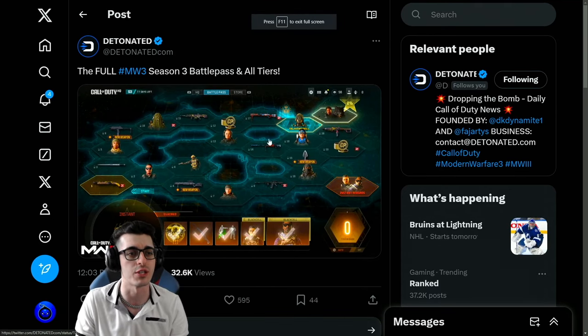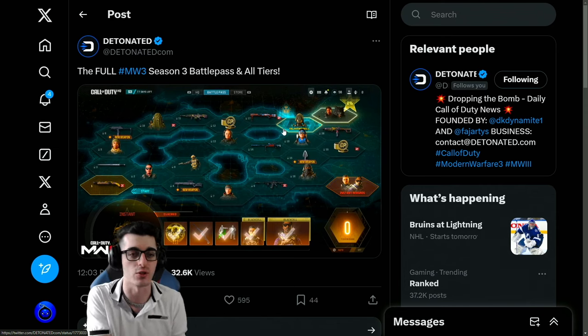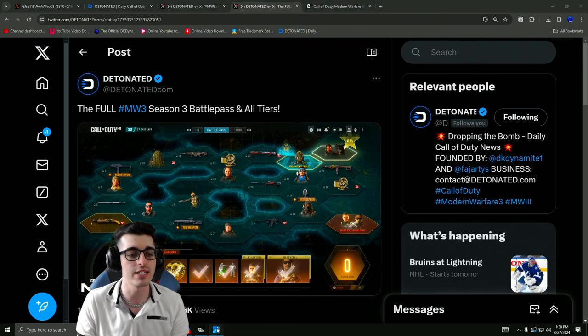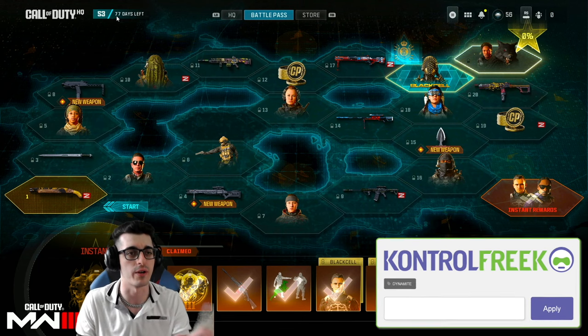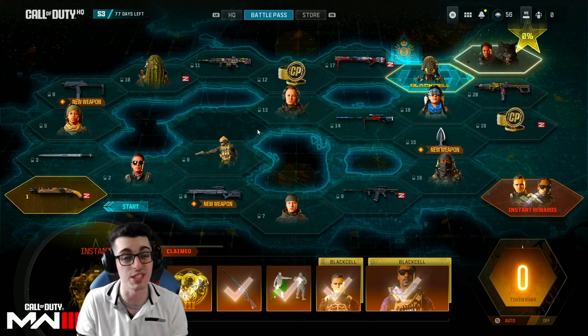We got a nice glimpse of our full season 3 battle pass map. They typically start revealing these battle pass maps throughout the initial seasonal blog post and then the Tuesday before the start of a new season. So 24 hours before April 3rd, this Tuesday, we should be getting a full fledged dedicated battle pass blog post and Black Cell trailer. Looking at the math, it looks like May 1st should be the start of season 3 reloaded — that's when the classified sector should open up.